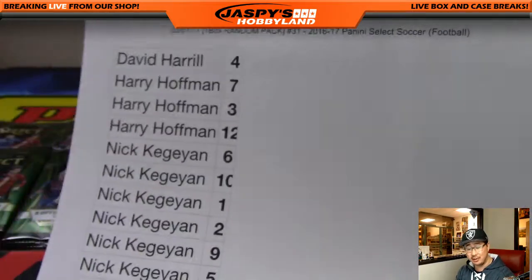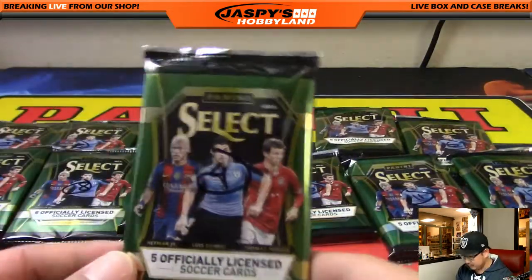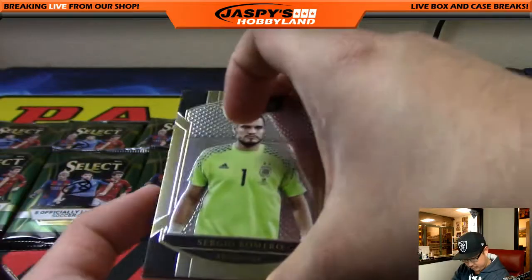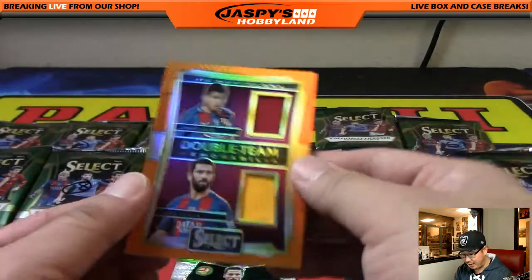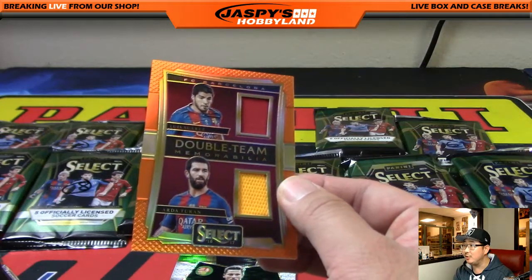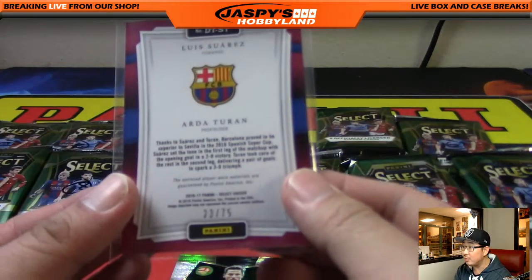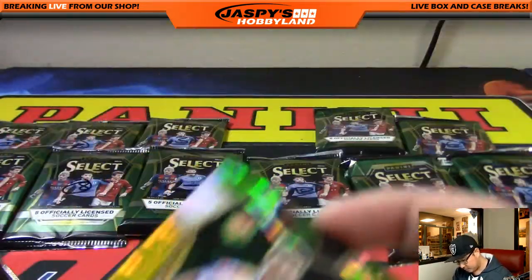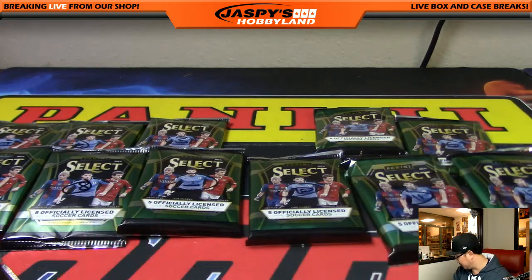This is Break 31 — great start to the first of the month, folks! Pack four for Dave — good luck! You're going to get a dual relic out of it: nice, 23 out of 75 orange dual relic, Luis Suarez and Arda Turan — very cool double team memorabilia, 23 out of 75. Nice one, Dave! And a Yarmalenko refractor in the back. All it takes is one, Dave — nice!